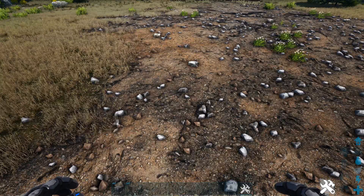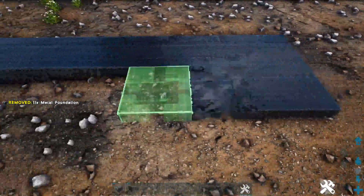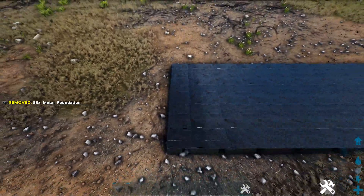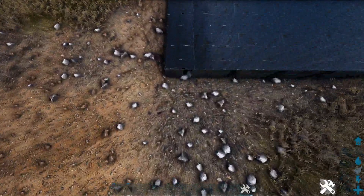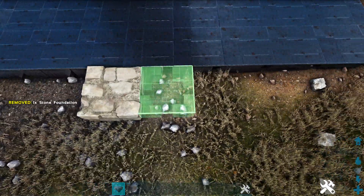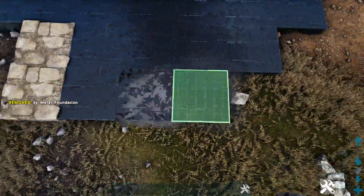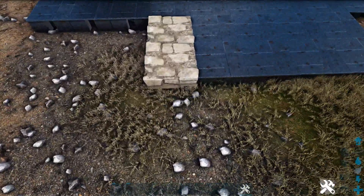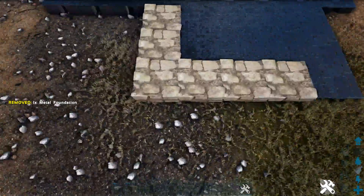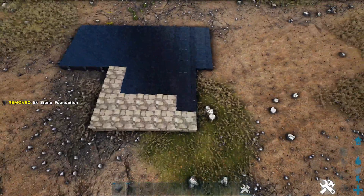The first thing we're going to do is place our foundation. We're going to start off by placing four rows of nine metal foundations. Next we're going to come in front of this on the left side, get out a stone foundation, count three foundations in, then move to the fourth one and place the stone. Then we'll place four more metal foundations and we'll do this one more time right in front of this. Now starting off again in front of the stone, we're going to place four stone foundations.